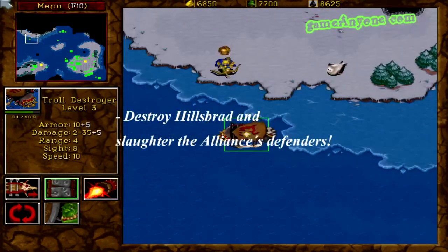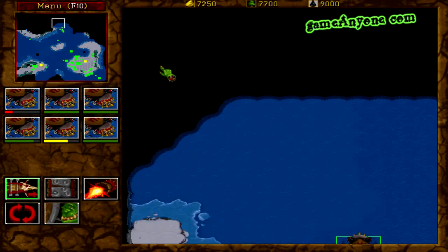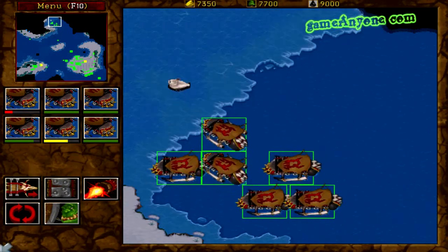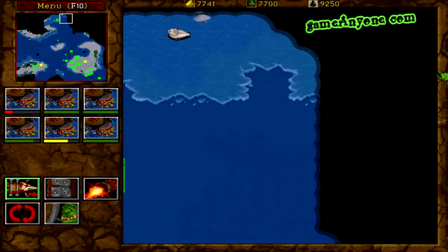Let's attack the shores of Illsbrad and slaughter the Alliance defenders. This is the spot where we will land our troops, and from there we will attack the city.